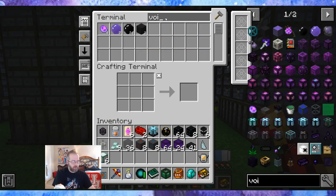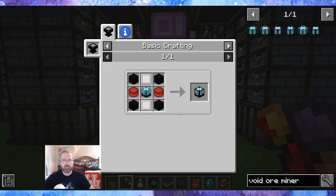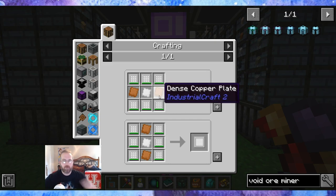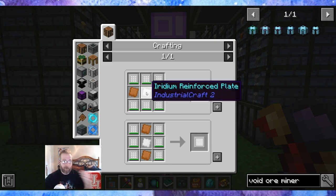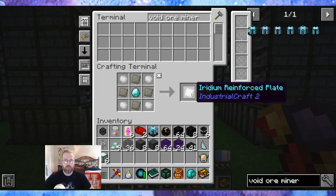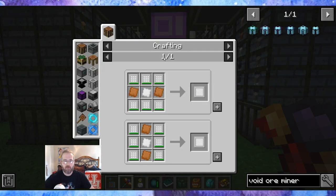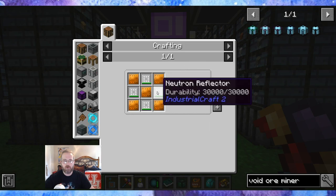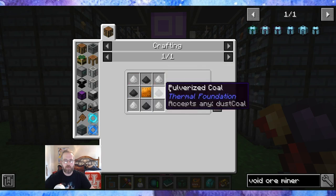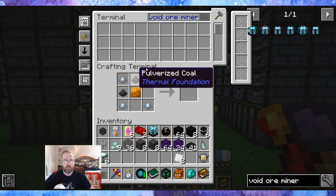So let's go — Void Ore Miner Tier 6. So we need athium — that's no problem. Iridium neutron reflectors — we need more of these again. Dense copper plates. Iridium reinforced plate. Advanced alloys — let's see if we can make those. I need two. Thick neutron reflectors. We need copper plates, pulverized coal and tin. We need a lot of pulverized coal.